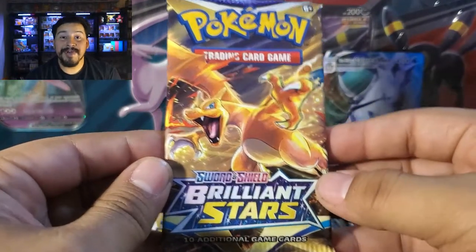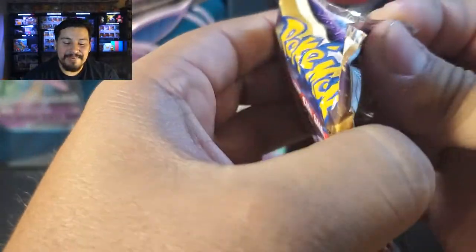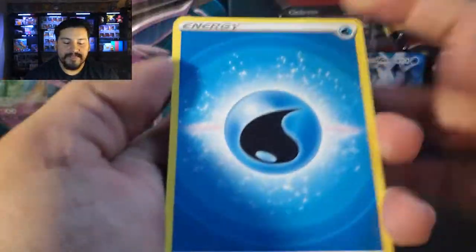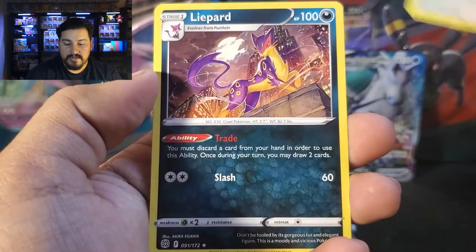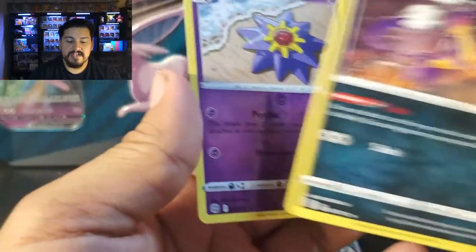Brilliant Stars Charizard pack. If you missed the last video this past Friday — 12 sleeved boosters of Brilliant Stars — go check it out, it was a banger of an opening. Can we get something good here? We can see the back — it is a white code card, so hopefully we get a Trainer Gallery card. We have Water Energy, Exeggutor, Friends in Galar, Weavile. I need that Friends in Galar Reverse Trainer card. Our rare is a Lightcard, and the reverse is a Starmie. Not terrible, I'll take that.